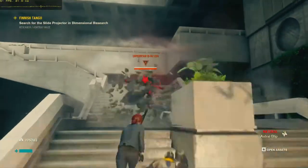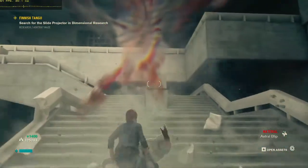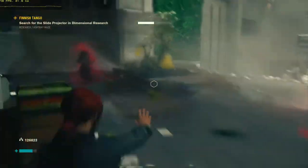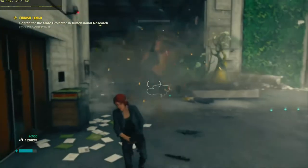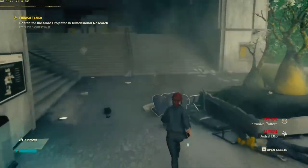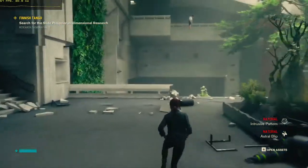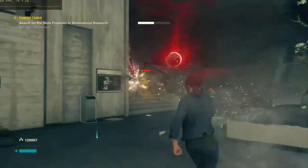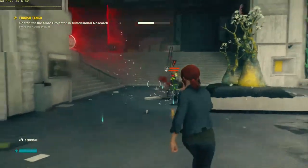Moving over into a newer game like Control and we are about at the max of what this card can do. At 720p internal resolution on low quality settings we're going to be in the 50 to 60 FPS range most of the time — around 60 FPS when not in fights, maybe 50 FPS, or 45 FPS when going into some action. Still a very good experience, especially if you are okay with capping at 30 FPS and maybe turning up a few settings or increasing resolution.